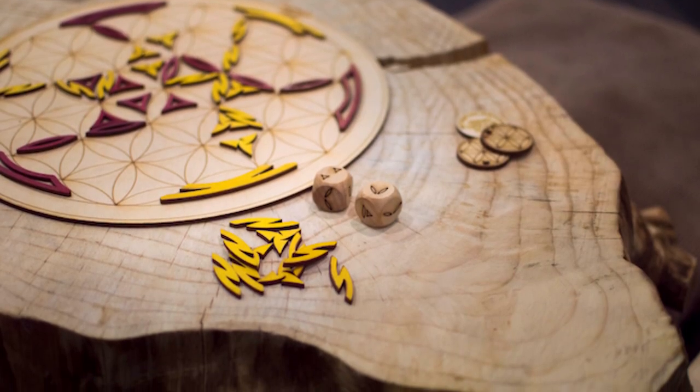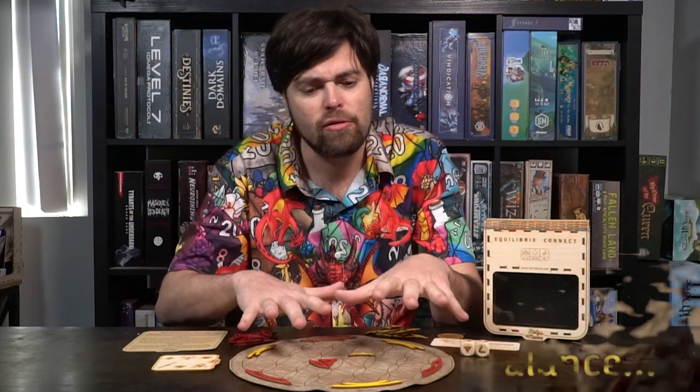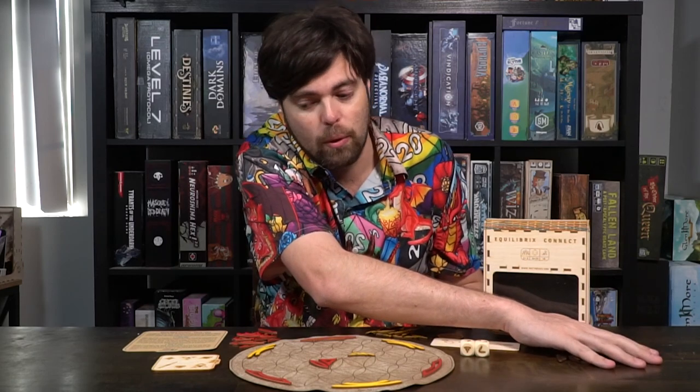So here we have Connect. This game, and all three games, are based off of the geometric shape called the Flower of Life. This is a three-player game but you can play with two players as well. Each player gets their own set of tiles — there's a yellow player, a red player, and if you want you can add the black player as well.